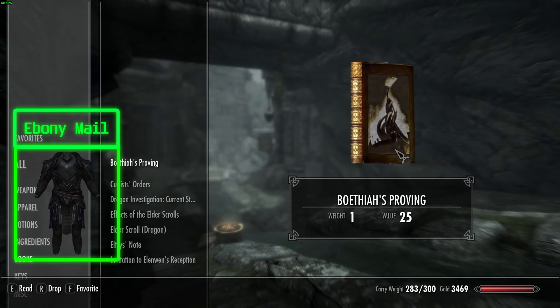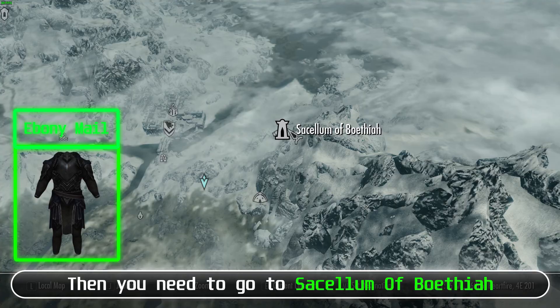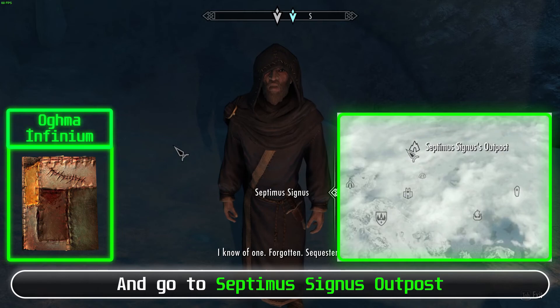Ebony Mail: Reach level 30 and find a book named Boethiah's Proving. After reading the book, quest Boethiah's Calling will start. Go to the Sacellum of Boethiah and continue. Oghma Infinium: This quest runs concurrently with the main quest Elder Knowledge. To start this, reach level 15 and go to Septimus Signus's Outpost, then talk with Septimus and continue.